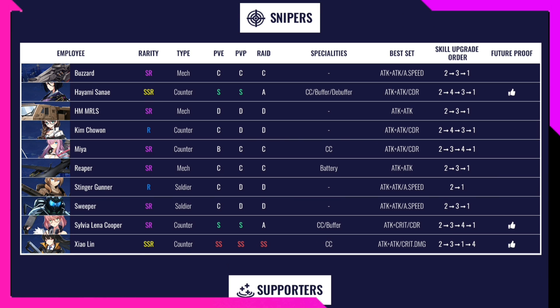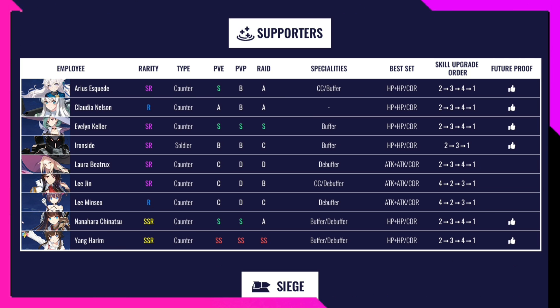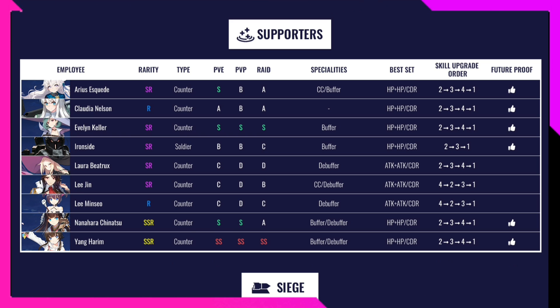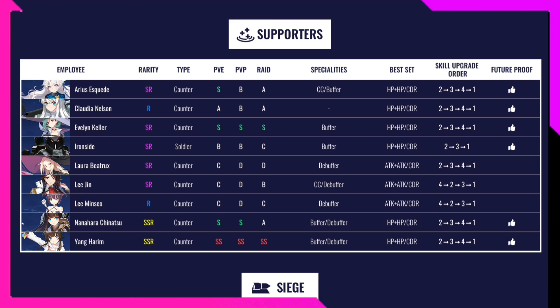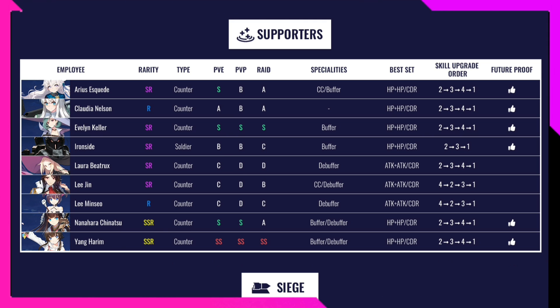Moving to the Support class — lots of recommended future-proof characters here. Arias is rated A in PvE, B in PvP, and A in Raid. She spawns a little tank or truck that shoots, making her great for PvE. Best gear is HP and cooldown reduction. Skill upgrade order 2, 3, 4, 1. Future-proof.